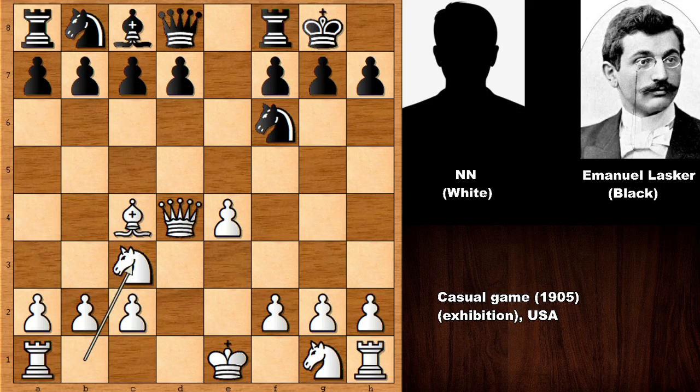White is defending the pawn, and Lasker played not the most logical move but the most exciting move in this position. Emanuel Lasker was known as a pretty psychological chess player — he liked to harass his opponents with some harassing moves, and this was one of them. He played d5, confusing his opponent a little bit. Lasker was also extremely confident.